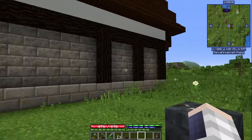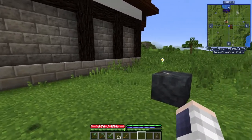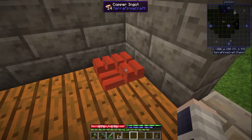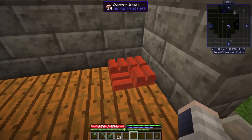Hello everyone and welcome back to another episode of Terraforma Craft, the new generation. From the last episode we are left with 13 copper ingots, and I completely forgot you can stack them like this. I move them from the chest and place them right here.